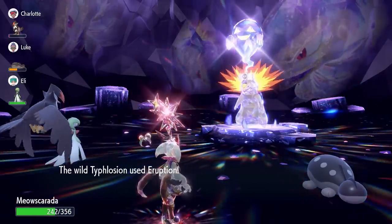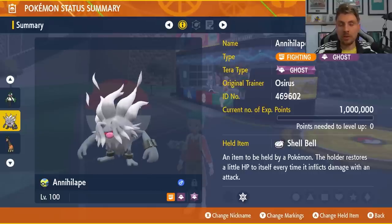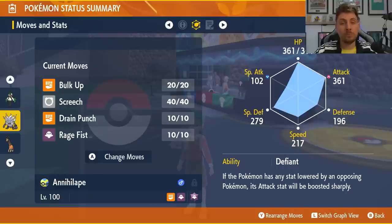Annihilape is one of the best options going into this raid, and it's one that a lot of you probably already have built for 6-star Tera raids. You want Ghost Tera typing, Shell Bell as the item, an EV spread of 252 Attack and 252 Special Defense to take those big special attacks from Typhlosion more easily, the Defiant ability, and the moveset is primarily Rage Fist with Screech thrown in. Use Screech on turns one and two before you faint, then come back and just spam Rage Fist — you'll make easy work of Typhlosion.